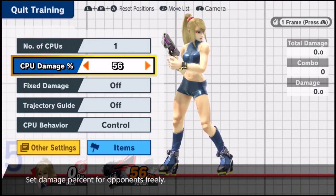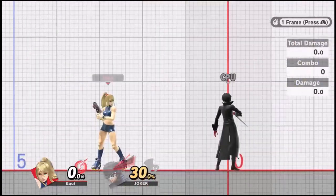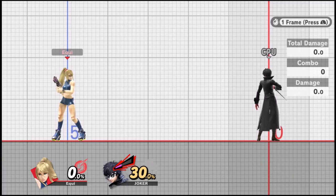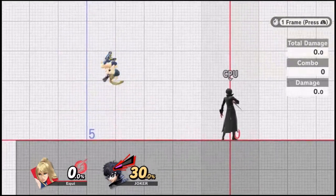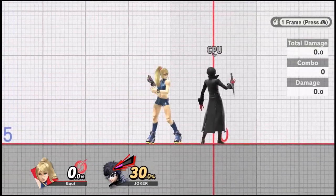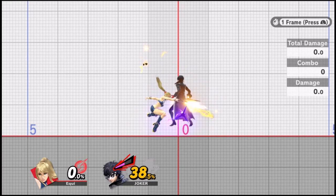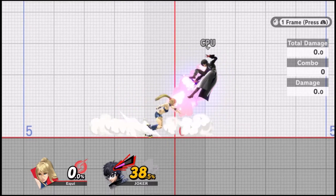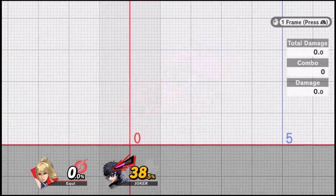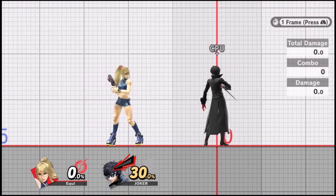For a mid-weight, a fresh Nair will not cause tumble at 25%, but it will at 30%. Because Zero Suit Samus' Nair is so safe, it sees a lot of use in neutral as a spacing tool to keep the opponent at a distance or to pressure shield. However, if you want to use it to combo, it's usually best to hit as close to them as possible — which makes it less safe — and as close to the ground as possible so you can enter landing lag quickly and get moving. Hitting close means less distance for you to cover when going for your follow-up.